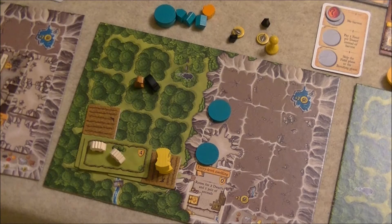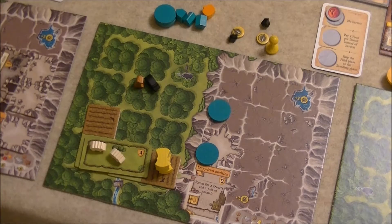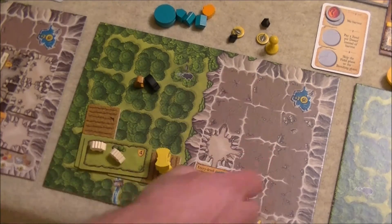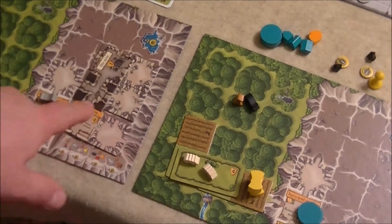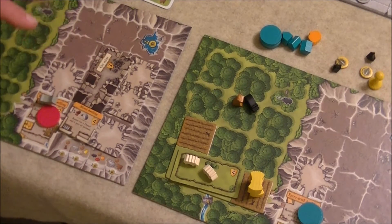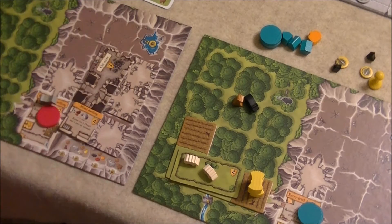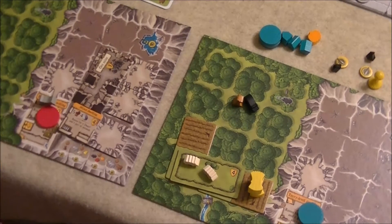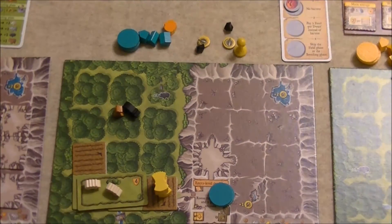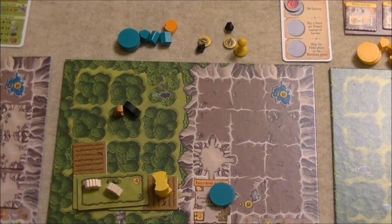Overall, throughout the game you spend turns tasking workers to take various actions, building improvements on your game board or in your caves, and maximizing space to gain the most victory points. After the 12th round, the player with the most victory points wins. That's a brief taste of how to play Caverna.